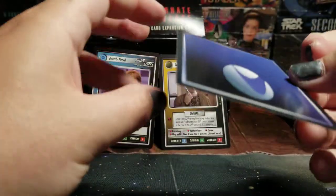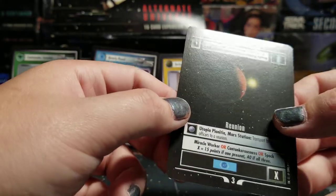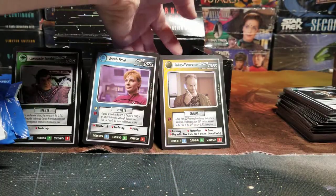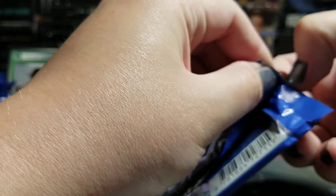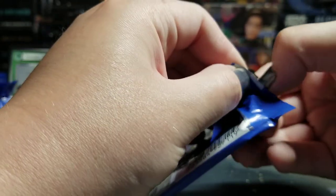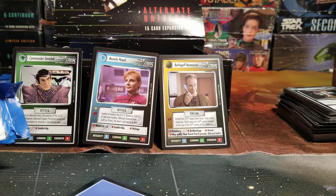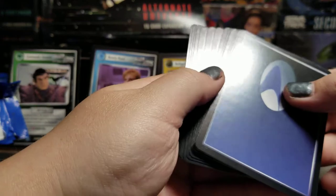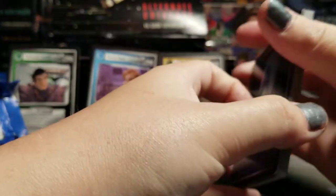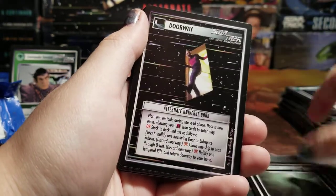These cards are just in beautiful condition. You find stuff that came out in the early 2000s and it's not in great condition, and they tell you it's because it's really old. But this stuff is from 1994-95 and it looks fantastic still. It's all about the quality of the printer and the quality of the cardstock — if both are good, you're going to have good cards that last a very long time.